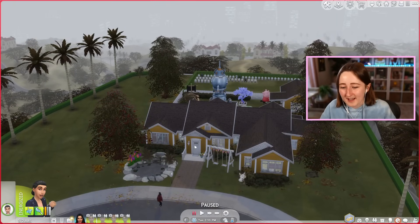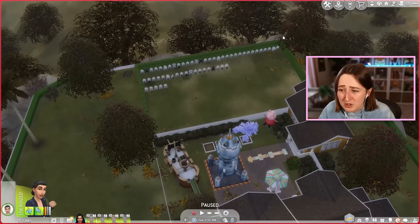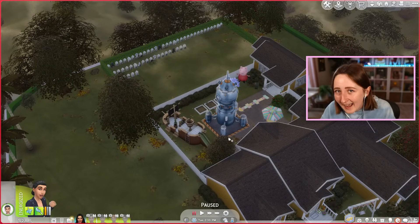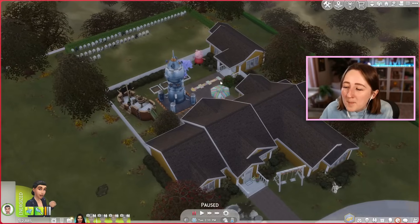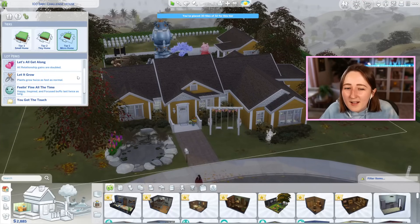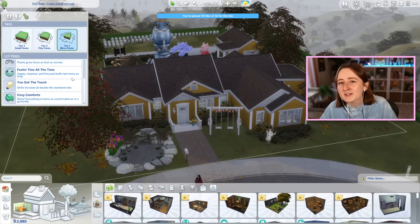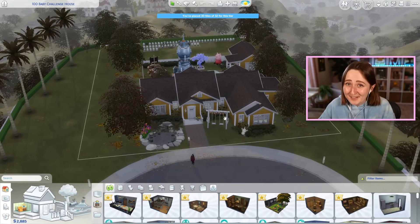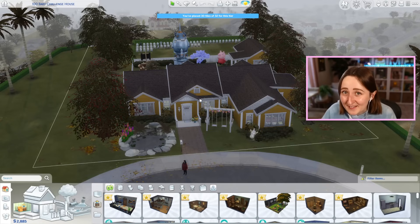Obviously it's chaotic because I have things like a shark pond, a whole bunch of graves, and a giant Peppa Pig statue. But the reason I wanted to show you this is because I've kind of hacked the challenge just a little bit. Believe it or not, this is a micro home — using the tiny living pack, there are so many benefits from micro homes that it almost feels like cheating. Of course, the downside is that micro homes are only 32 tiles, but this is not 32 tiles. It's clearly a lot bigger than that, so how did I do it?